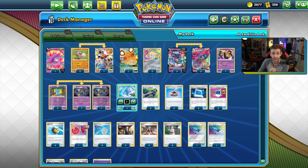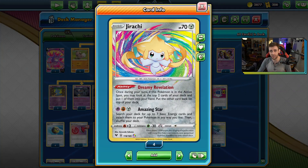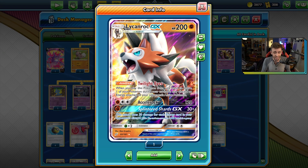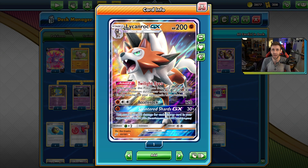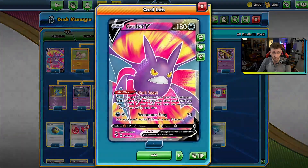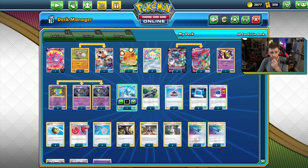We have one Froslass — that's all you need. We also have one Giratina to disrupt special energies, two of the new Amazing Rare Jirachis for consistency and draw — it's a pivot Pokémon, don't stress too much about it. Then we have a 2-1 line of Lycanroc GX. Lycanroc GX has the ability: when you play it from your hand to evolve, you may discard an energy attached to your opponent's active. So Giratina handles special energies on the active, and Lycanroc handles basic energies. We also have one Dedenne and one Crobat for consistency.